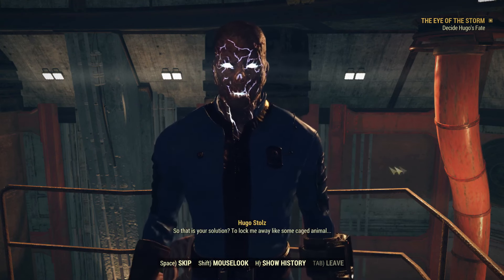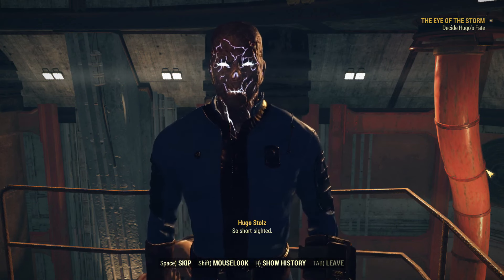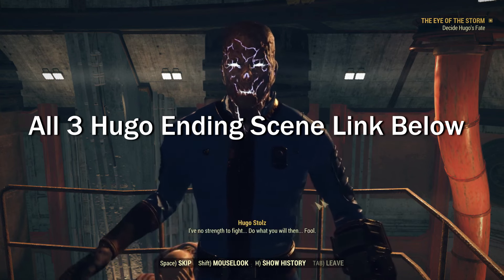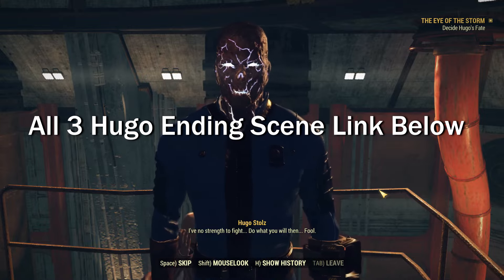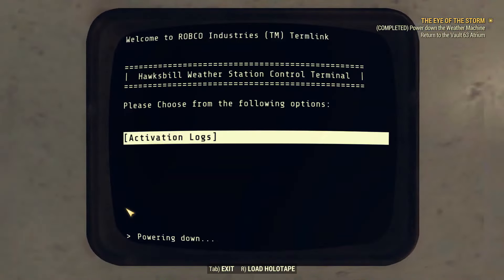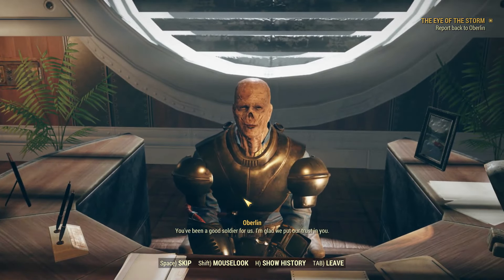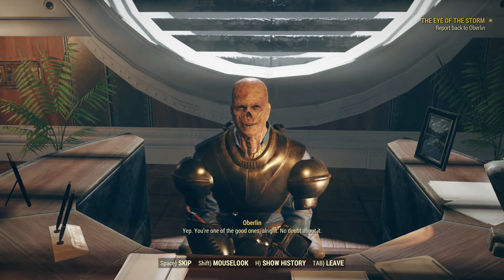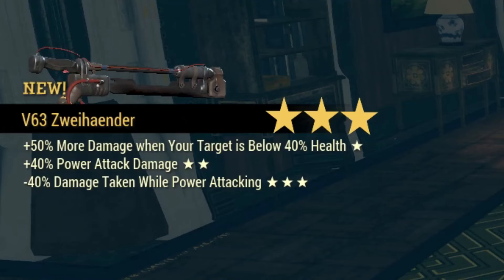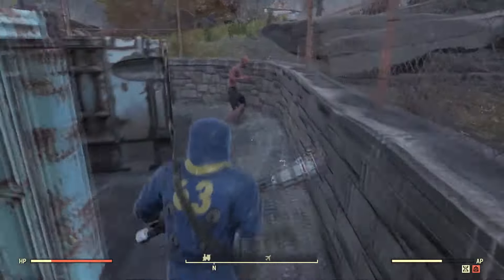After logging back in, you'll spawn at the Hogsville Weather Station. Run back inside the Vault 63 Meteorology Sector — you'll respawn at the boss encounter and see Hugo and Cassidy at the top of the tower. Talk to Hugo and the game will give you the ending dialogue, giving you a choice to capture him or kill him. After choosing, interact with the terminal upstairs to power everything down, then travel back to Dark Hollow Manor atrium and talk to Oberlin, who is now in charge, to complete the mission. You'll be rewarded with the Sweet Hander, a two-handed melee weapon.